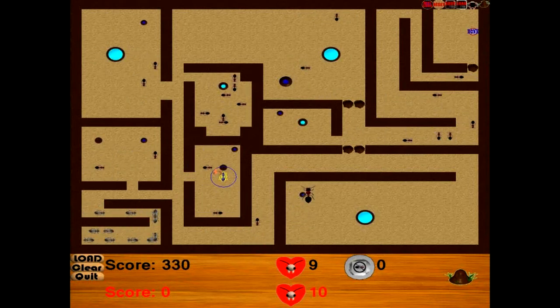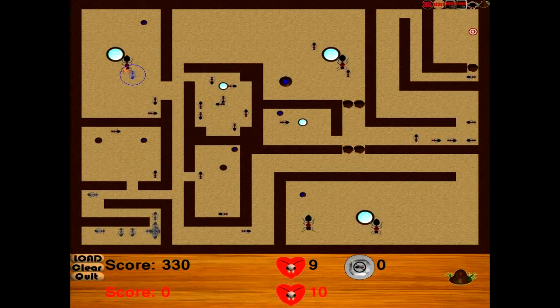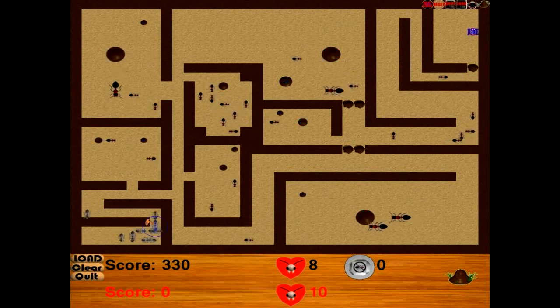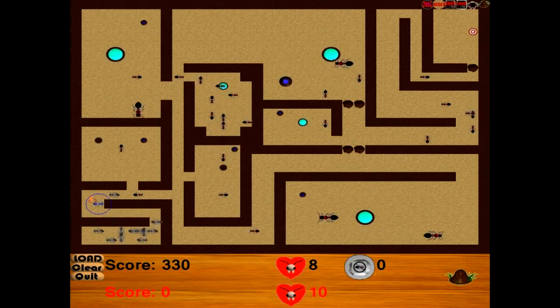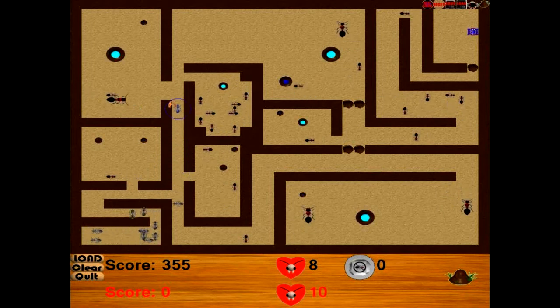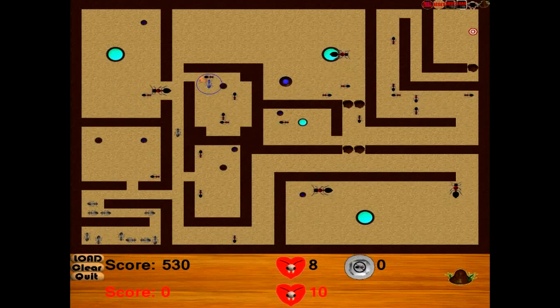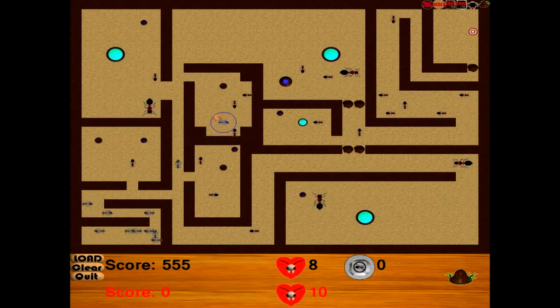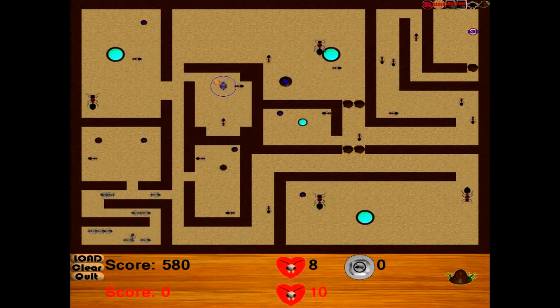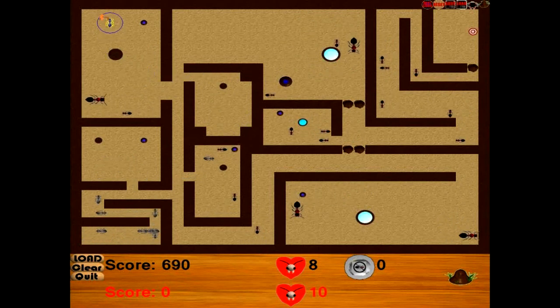I'm going to clear all these ants out of here now that I've got the speed bonus. I think I should run up here — oh, I got killed. I waited just a tad too long to take out that big launcher. I'm going to see if I can make sure it doesn't run out on me, and use it to take out all these good guys here. Now I've got a chance.